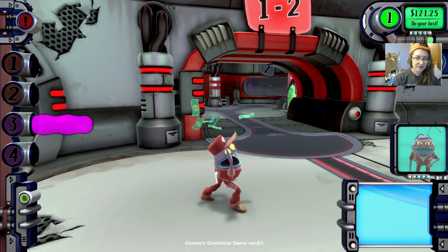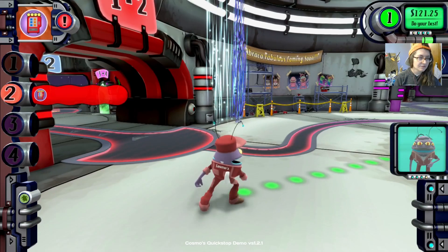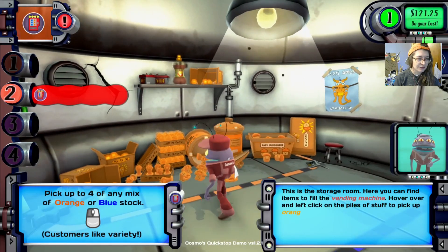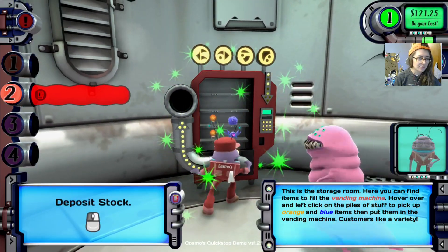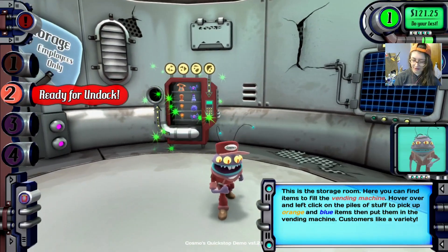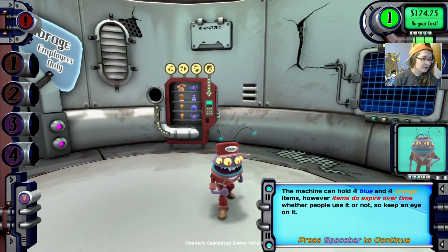According to this alert, the vending machine is empty — go take care of that. If a customer shows up and it's empty, they won't be happy. Let's go find the vending machine. Inventory can be found in the storage room to the left. Pick up four of any color — orange or blue — customers like variety. Two of each, please. Put that in and deposit. The machine can hold four blue and four orange items, but they do expire over time whether people use it or not. So keep an eye on it.